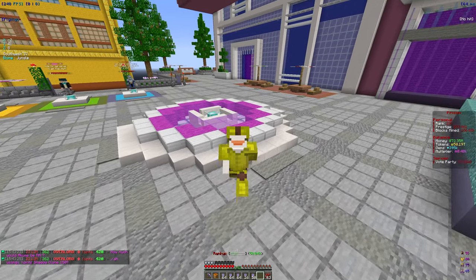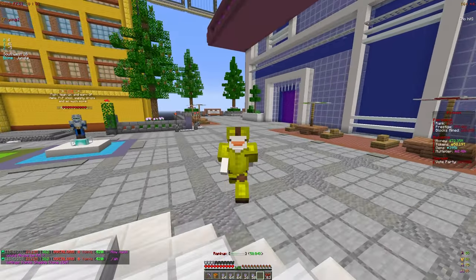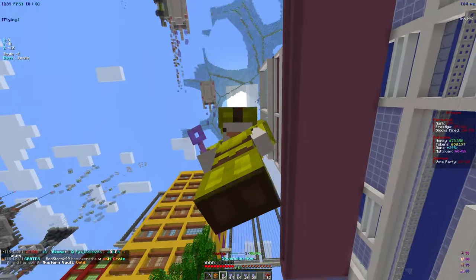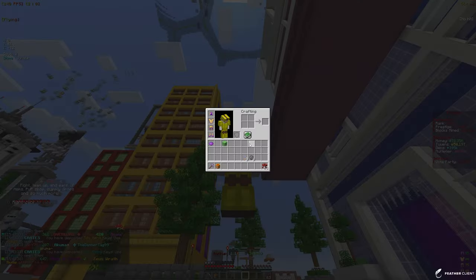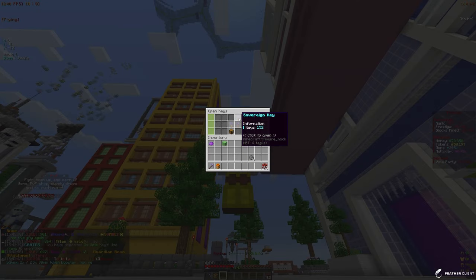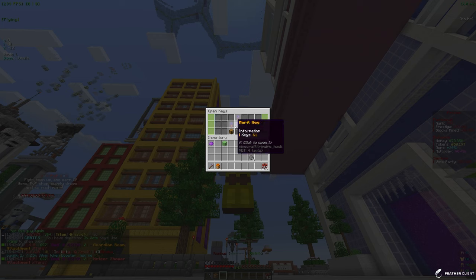Yo, what is going on everybody, welcome back to another video here on Akuma MC. If you take a look inside our inventory, we have a ton of keys that we got from a key haul, so let's go ahead and claim all of those and go open them. If we go into slash crates, you can see we have 152 of those and just a ton of other keys, so let's just get to opening all of them.